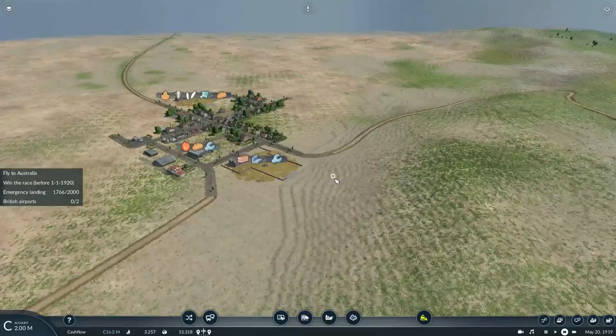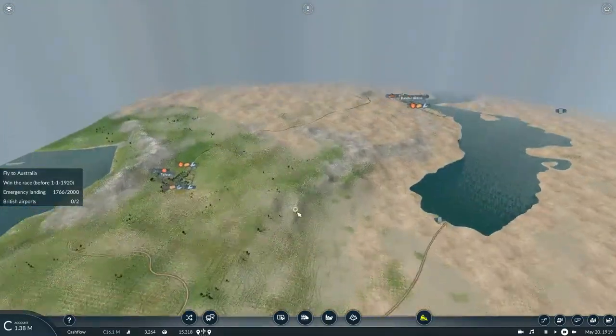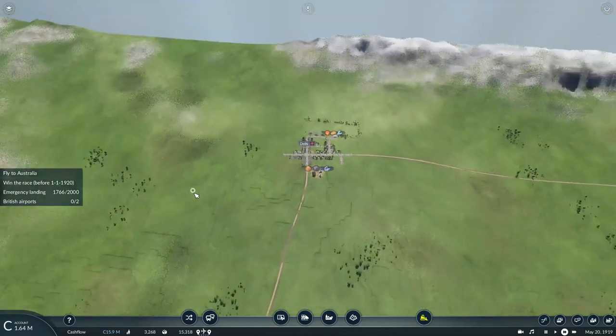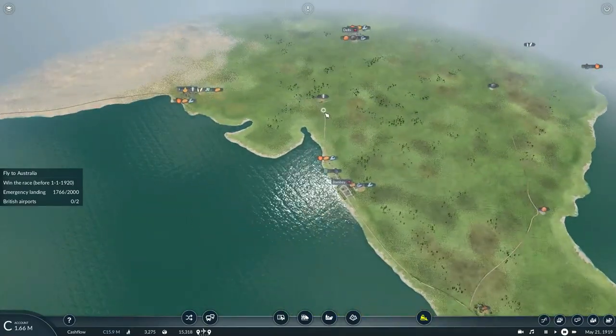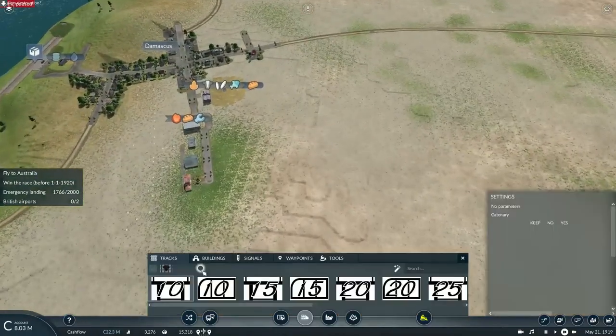Considering that tools are made from either lumber or steel, we'll need to deliver some steel here. But the only steel mill closest by is here in Delhi, so we'll have to basically operate a new section of track in the far eastern region in just a matter of moments.